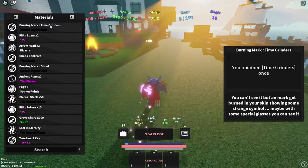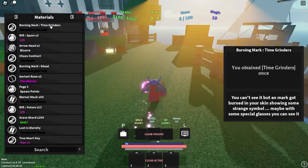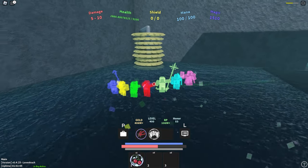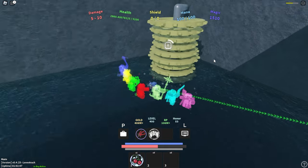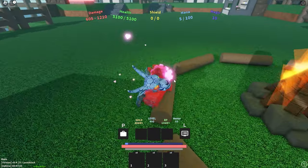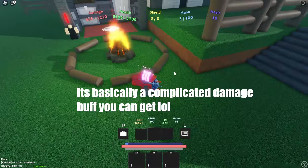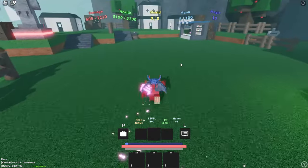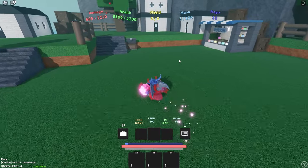I highly recommend using the Time Grinder's Relic. If you guys don't know what this is, basically if you go to the virus boss, talk to the statue, and complete the tasks they have for it, you will get a permanent fourth passive known as Time Grinders. What these do is basically split every orb's damage into three, dealing 50% of the original orb's damage, but in total you're actually getting a 50% damage buff in a sense.